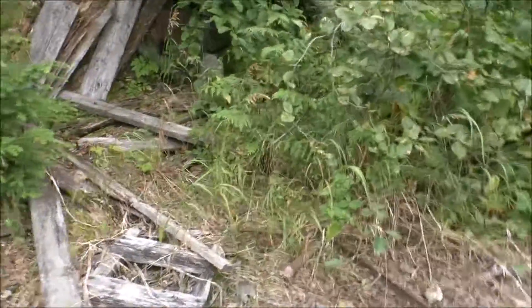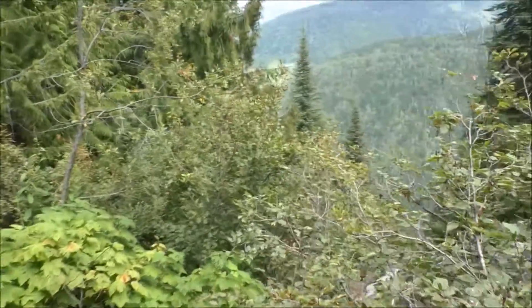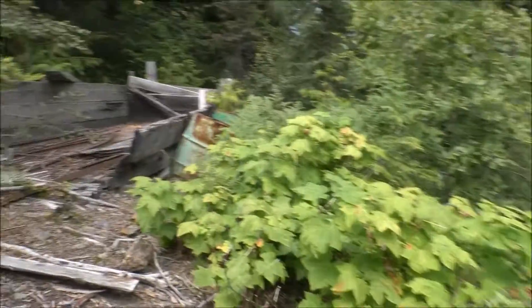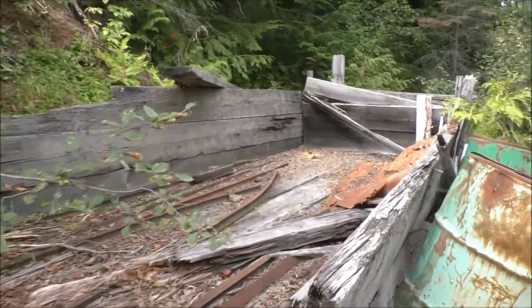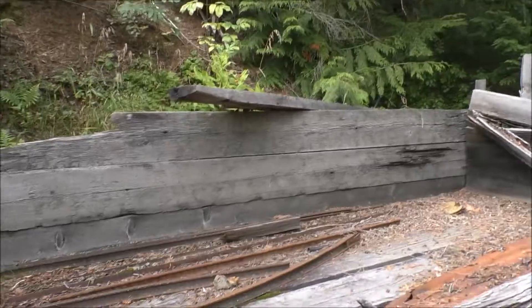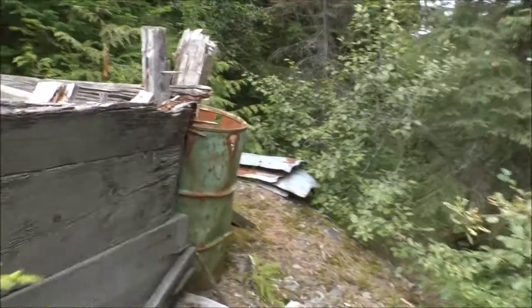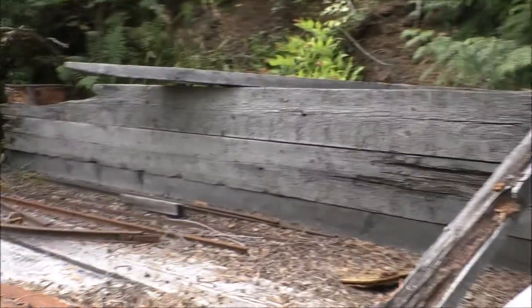It doesn't look like there's very much here because there isn't much of a waste rock pile, but the tracks came out here so they definitely didn't dump ore over the bank. There's just a little box here with some rail and stuff in it — maybe some rich ore, who knows. The road doesn't go any further this way, so this is just kind of a little test adit, nothing too exciting. They built a little bin here, probably for ore — maybe never used it.